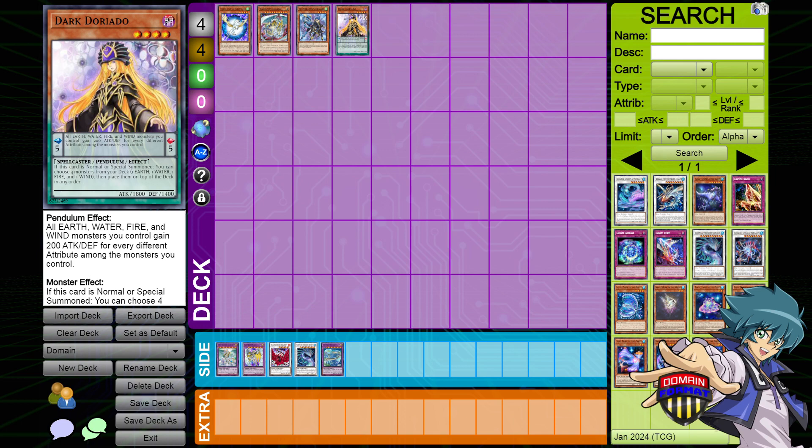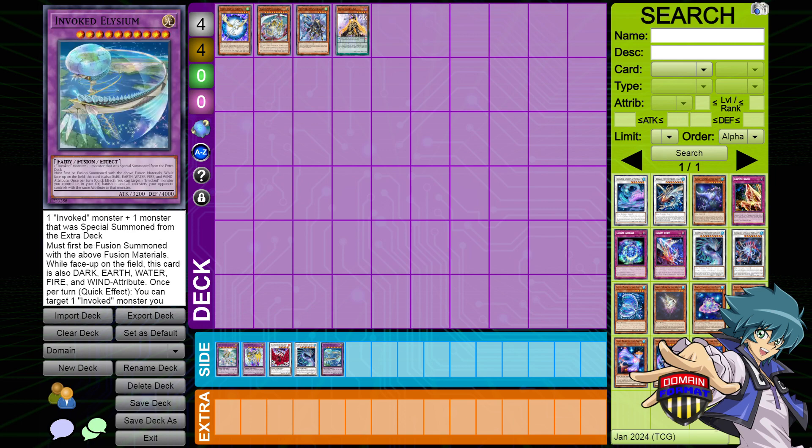Then we can go a little bit further. Invoked Elysium is an Invoked Fusion monster that gets you access to Light and Fairy, and then in its text it is also treated as Dark, Earth, Water, Fire, and Wind. Meaning that Invoked Elysium's domain is every single attribute — and of course ignoring the rule that every deck has access to Divine — meaning that Invoked Elysium has access to every single attribute.